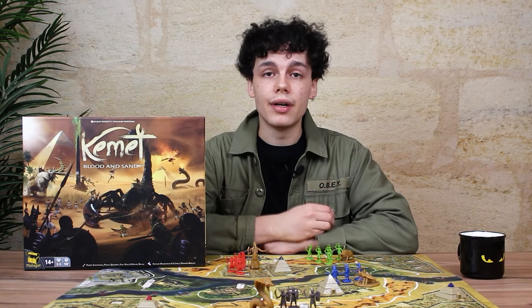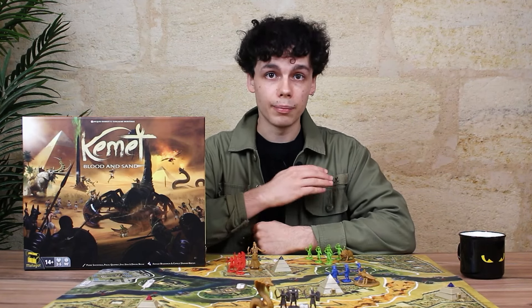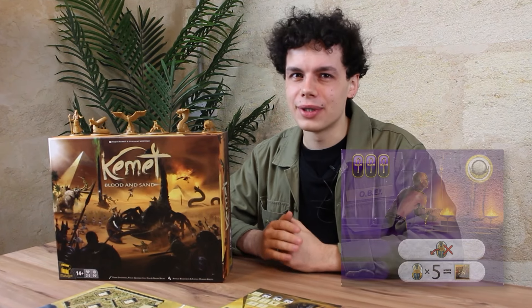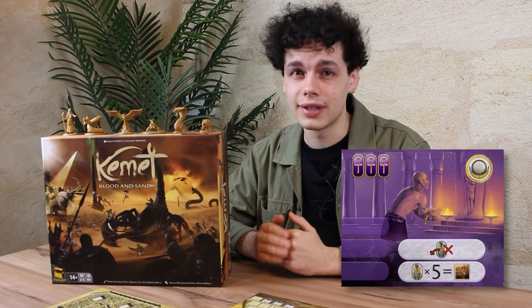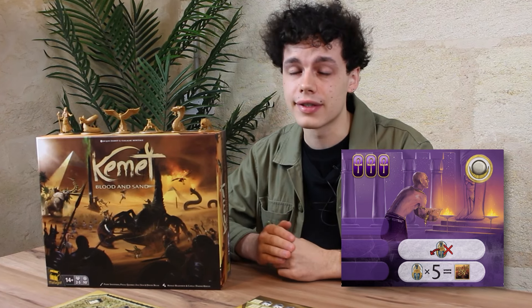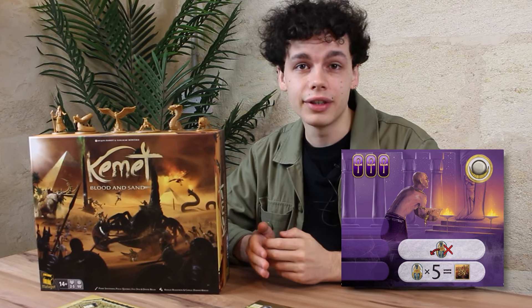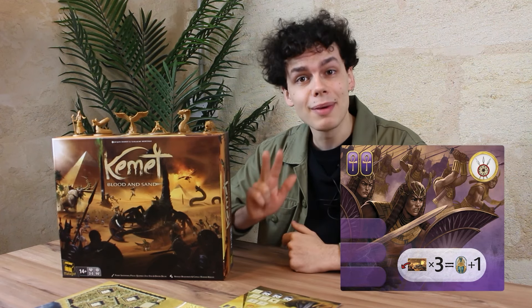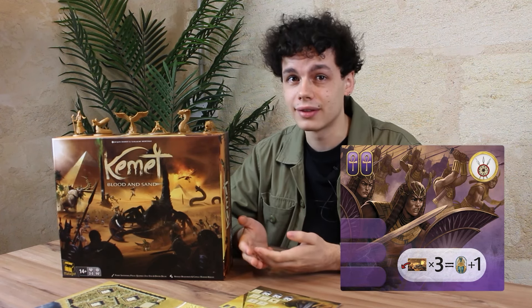The huge majority of these Amethyst tiles are either completely new or have been reworked, and a lot of them will allow you to optimize the use of the veteran tokens that were introduced in Kemet's Blood & Sand. Let's look at the Late Renown tile. With it, you no longer have to discard your unused veteran tokens at the end of the night phase. Instead, you can discard five of them to earn a Battle Fame point. Other effects from the Amethyst tiles will include things such as discarding three battle cards instead of one to gain one veteran token.